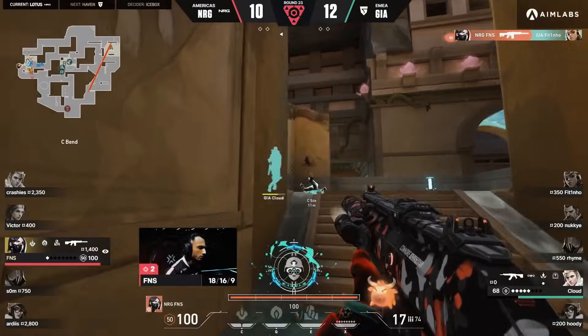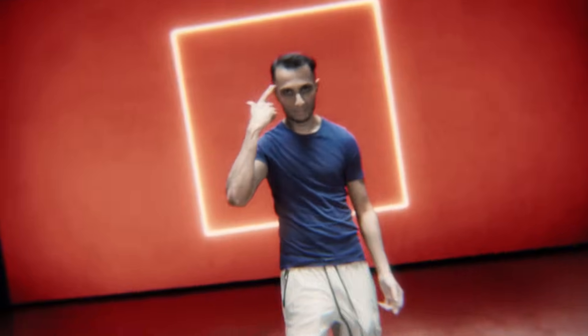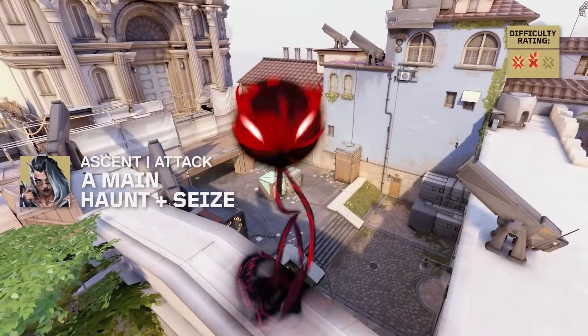Hey guys, this is Finesse from Team Energy. Today I'm going to show you guys some lineups and tricks that'll help you guys rank up. The first lineup I'm going to show you guys is Fade on Ascent, and this will help you guys take site a lot easier.